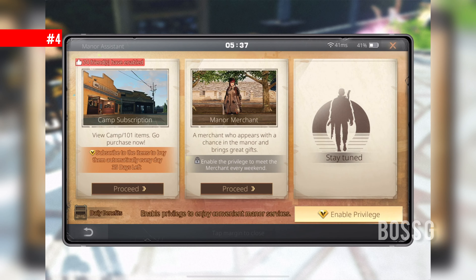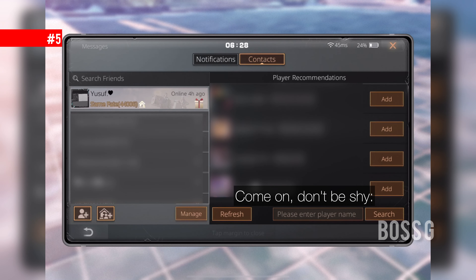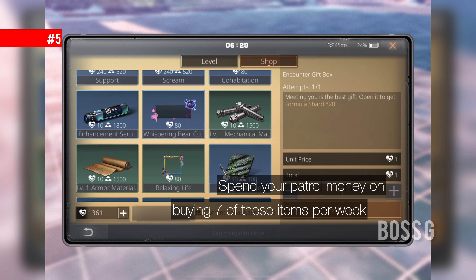For this next part of our routine, you need to have a roomie — cohabitation has a million benefits. Spend your patrol money on buying seven of these items per week.